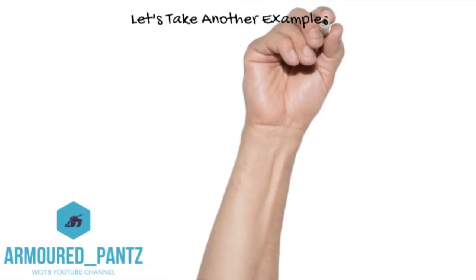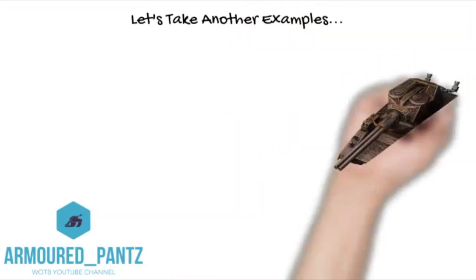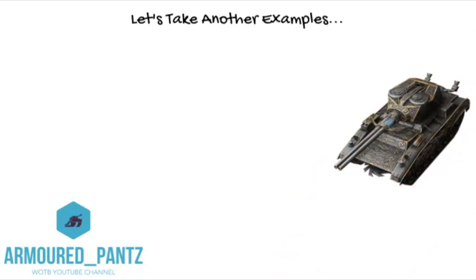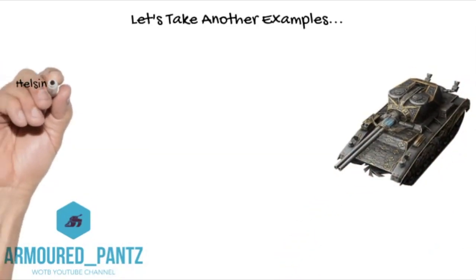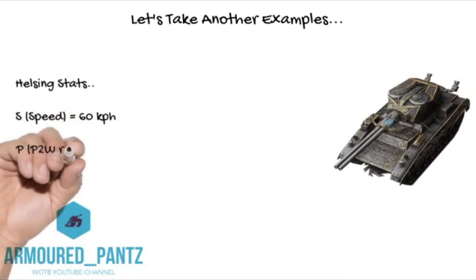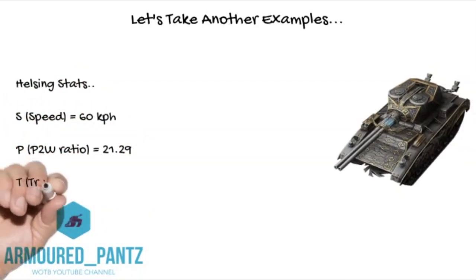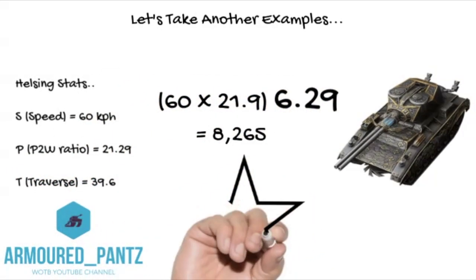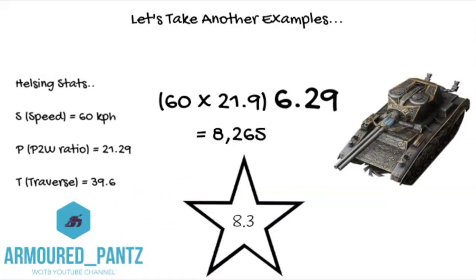Let's take another example — the Helsing. The Helsing is also very fast, but those who have played it will know it's not quite as maneuverable. Its stats: 60 km/h top speed, power-to-weight ratio of 21.29, and traverse of 39.6 degrees. That gives us an overall M index score of 8.3.